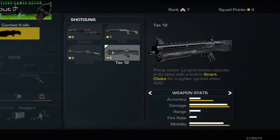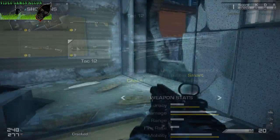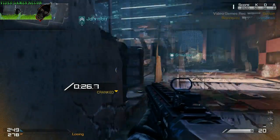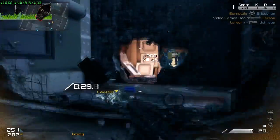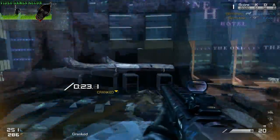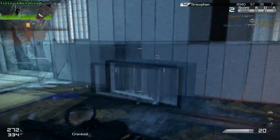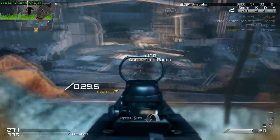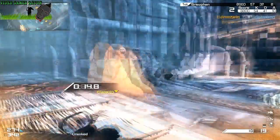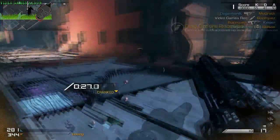The Tac 12 is the second pump action shotgun available and comes with a built-in smart choke that gives a tighter shot spread when aiming down sights. This gun has the largest ammo capacity in the shotgun class with 10 rounds in the under-barrel tube magazine, which is very helpful as it means you don't need to reload as often. It also has moderate recoil and good damage, and where it really comes into its own is when you ADS, as the smart choke helps you pick out targets at a good range for a shotgun. With slug rounds, this is probably the closest you'll get to a KSG from Black Ops 2.